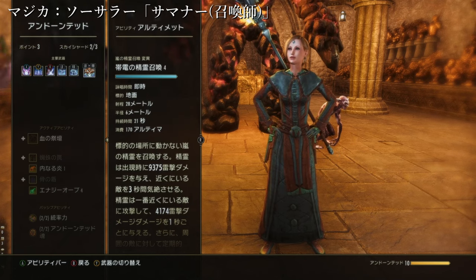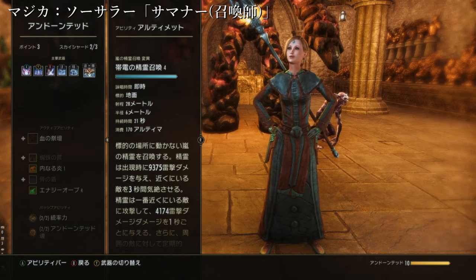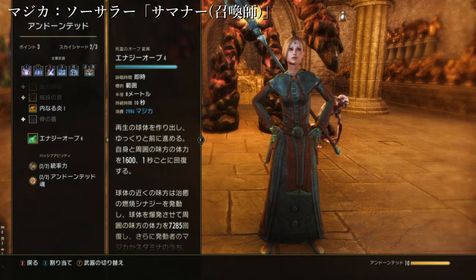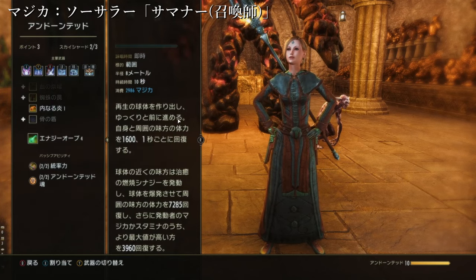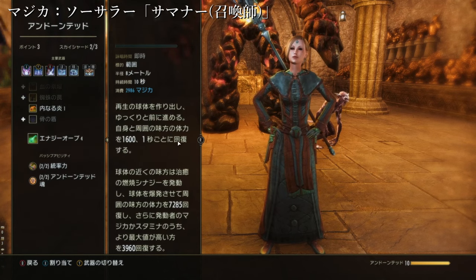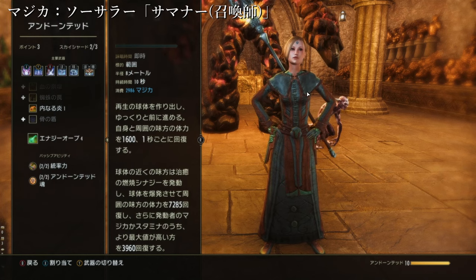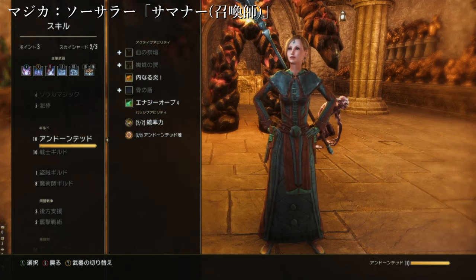仲間の回復をもうちょっと助けたいという時はエナジーオーブを入れたりするかもしれないです。DPS4人集まってしまってロール不問でいいですよとなった時に、エナジーオーブを入れる感じですね。再生の球体を作り出して前に進め、自身と周囲の味方の体力を1601秒ごとに回復しますし、リソース回復も合わせて使えて仲間に喜ばれます。基本的には稲妻の反乱が一番ダメージが出ますので、これを入れていくと。場面に応じてこの稲妻の反乱を入れ替えていく形です。